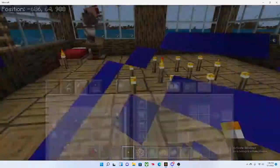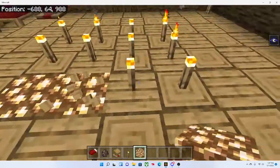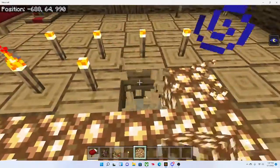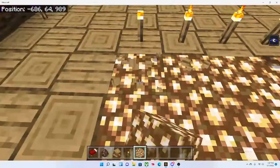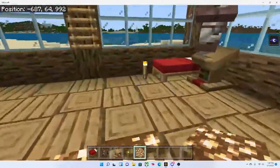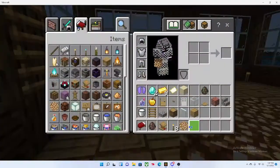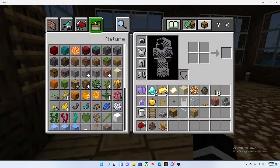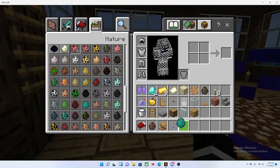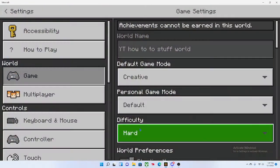All righty, now no zombies can come in. Now you want to lure a zombie to your villager while the difficulty is on hard.